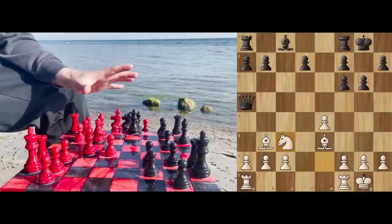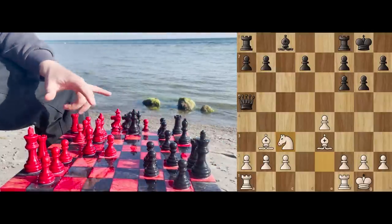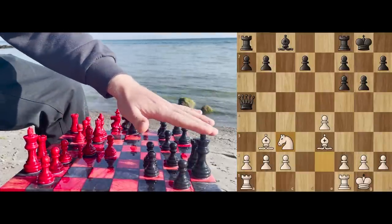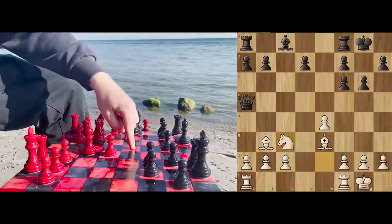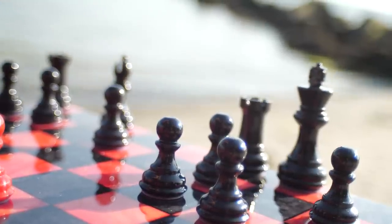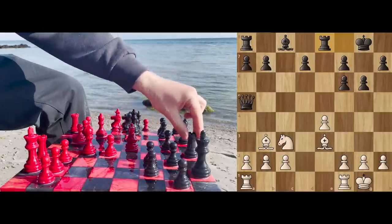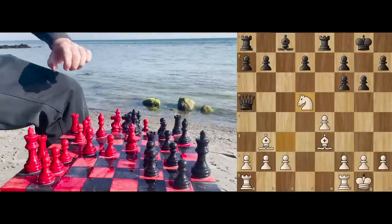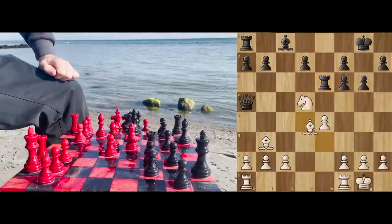It is about the king. It is about the f6 square. And it is about activating these two bishops and this rook for a checkmating attack against the king. In order to do that, we need the knight on c3 so it can come to d5 to attack f6. Chernikov saw all this and played rook to e8, so that after queen d5, rook e6 protects the pawn.